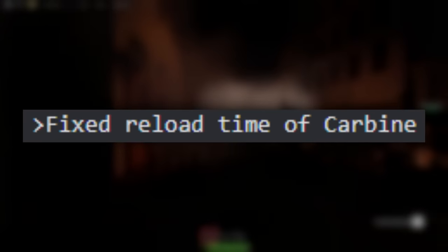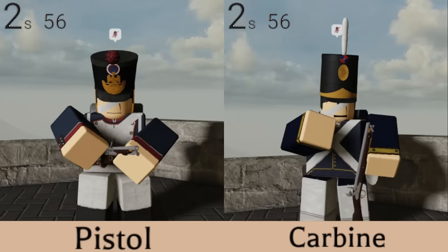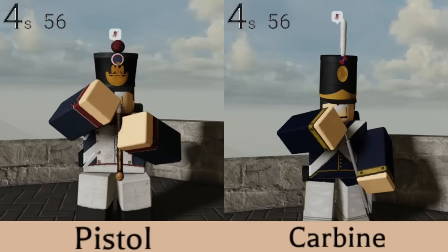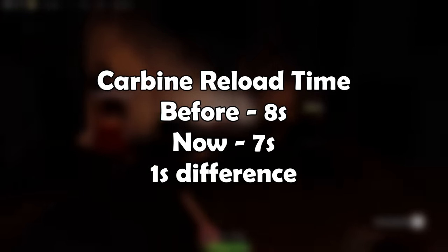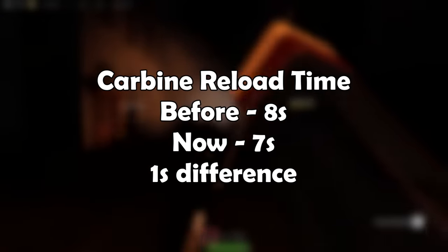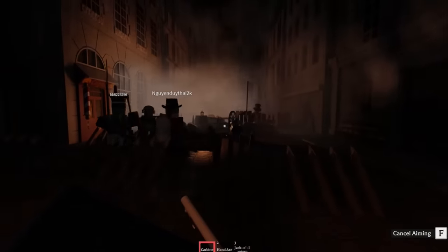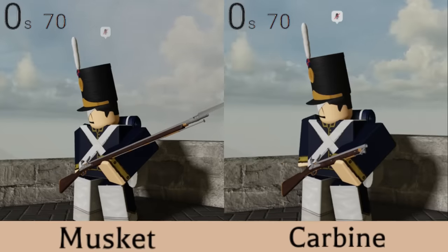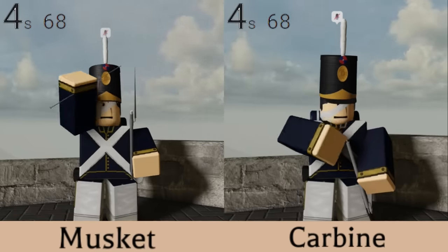However, just recently, the reload speed has been buffed, with it being the same reload time as the officer's pistol, which is currently the fastest weapon reload time in the game at 7 seconds. So instead of 8 seconds, the carbine now reloads at 7 seconds, and that is a 1 second difference compared to its release. 1 second may not seem like a lot, but it sure does matter during gameplay. The carbine now has a 3 second faster reload speed than the musket, which currently sits at 10 seconds.